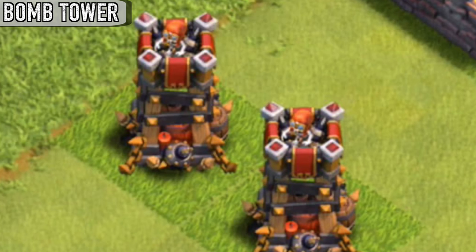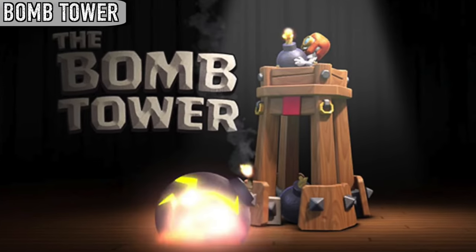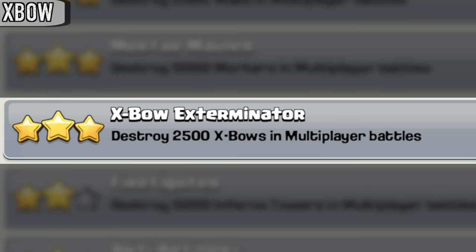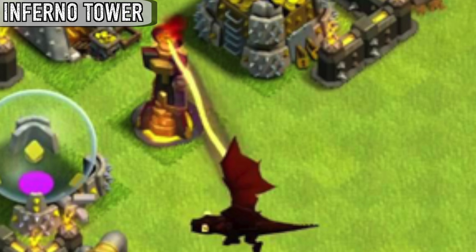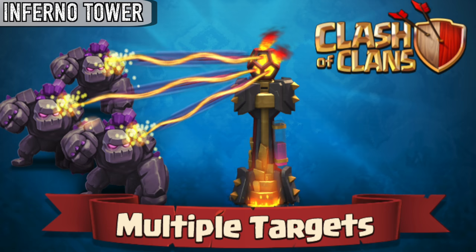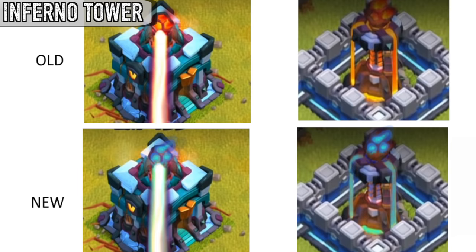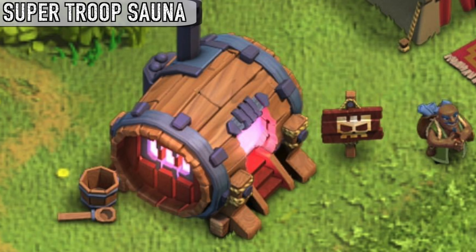The skeleton on top of the bomb tower is confirmed to be a bomber and not a wallbreaker. X-Bows under construction also count toward the X-Bow Exterminator achievement. The Inferno Tower had no multi-target at launch — this was a feature added later on. Also, there were plans to possibly make the level 7's fire blue, but they ultimately decided to keep it its usual red fire for various reasons.